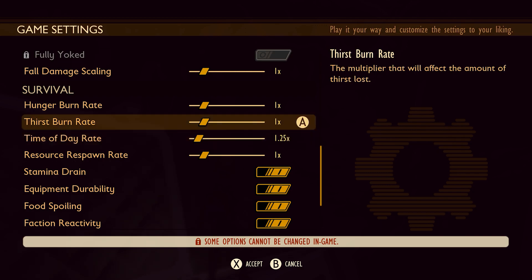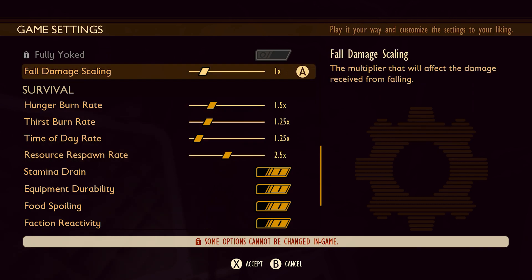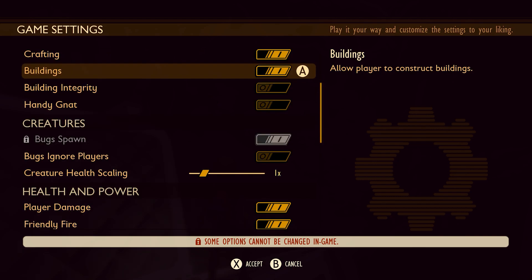Here's what you can customize. Want longer or shorter days and nights? You got it. Control how quickly you need to eat or drink, making your survival more or less challenging. Tweak how fast resources come back into the world. Adjust creature health scaling and fall damage scaling to make confrontations more or less daunting.